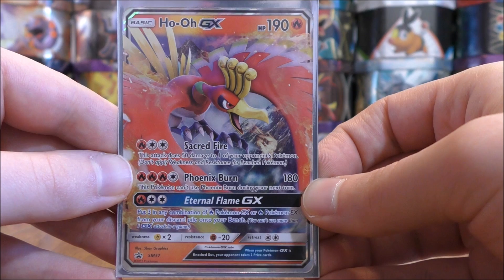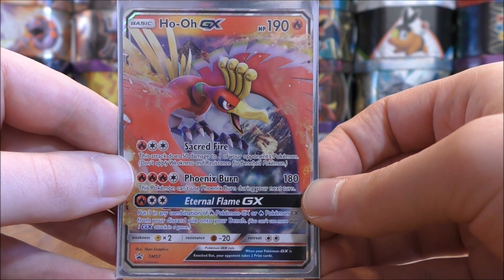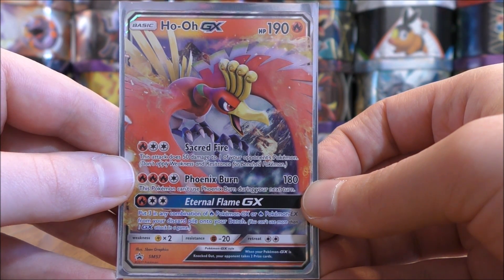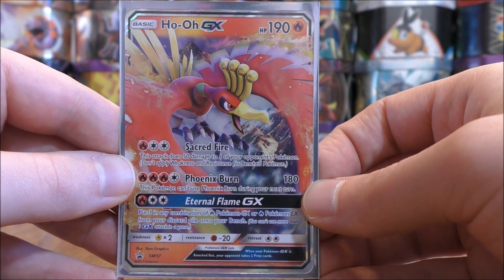I always try to set up Ho-Oh GX on the bench or use Kiawe to get four energy cards on this card right away. If you are spreading damage around or your opponent has retreated an active Pokemon that has damage on it, you can always attack a bench Pokemon, but 50 damage for three energy cards isn't much. The main attack is Phoenix Burn — for four energy cards, it does 180 damage. However, you cannot use this move twice in a row, so you want a Float Stone on a bench Pokemon. Use Guzma to move Ho-Oh to your bench, retreat the benched Pokemon with Float Stone, and put Ho-Oh back in the active spot, resetting Phoenix Burn and allowing you to use it two turns in a row.